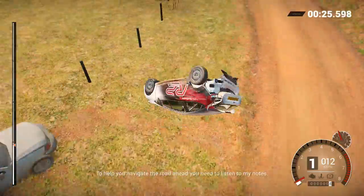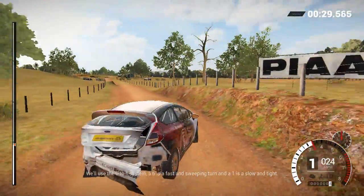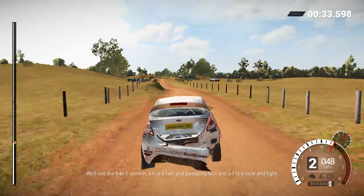To help you navigate the road ahead, you need to listen to my notes. We'll use the 6-to-1 system. A 6 is a fast and sweeping turn, and a 1 is slow and tight.